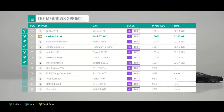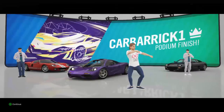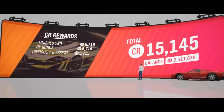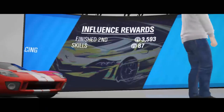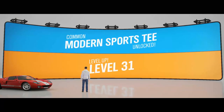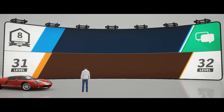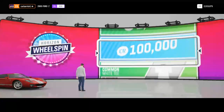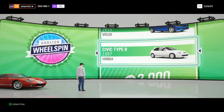Pretty happy about that second place finish. It was quite a neat looking F1 too — purple, kind of a neat color. 15,000 total credits off of that, and 4,000 influence as we level up in both. Pretty cool. We get another wheel spin — come on, a car or money? A '97 Civic Type R — you know what, I'll take that!